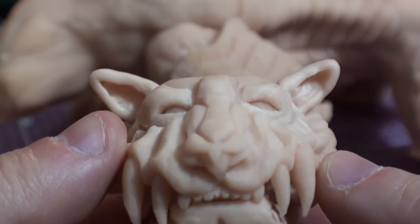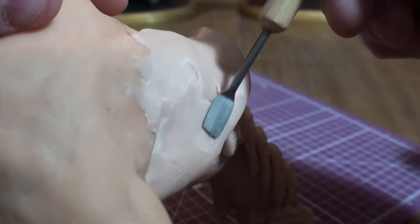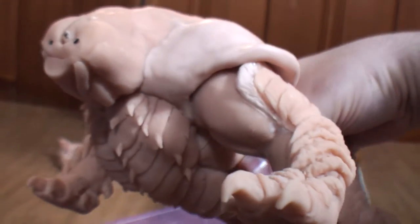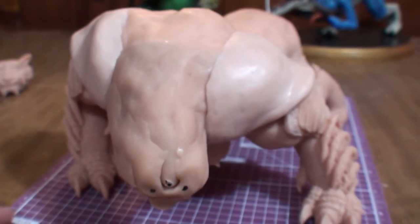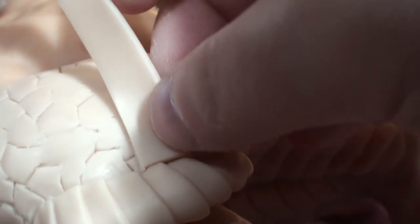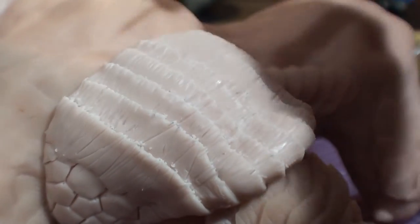I'm gonna set it aside for now and get to work on the upper body. First up, the shoulder pads. Magnamalo was built like a linebacker, so I need to use a lot of clay to fill in all those recessed areas. Before long, the once thin and scrawny sculpt is now starting to appear appropriately buff. Now I just score the crap out of everything and just like that, the shoulder pads are done.